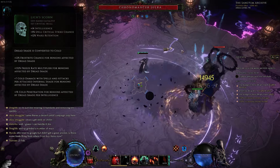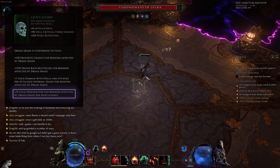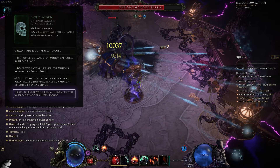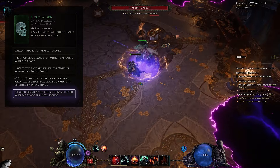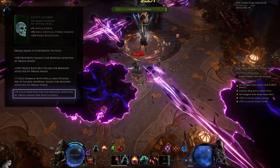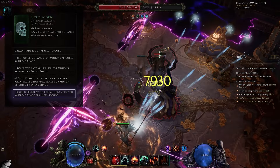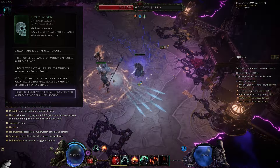A good example for my build would be Lich of Scorn, which gives 1% cold penetration for any minion affected by Dreadshade per intelligence. Once I get Lich of Scorn, I could potentially pick up Cryomancers, start stacking a large amount of intelligence, and have Lich of Scorn give me a lot of cold penetration, while also providing useful stats like intelligence and ward retention — which might then make me think I should play a ward-based build since I'm already stacking so much intelligence.